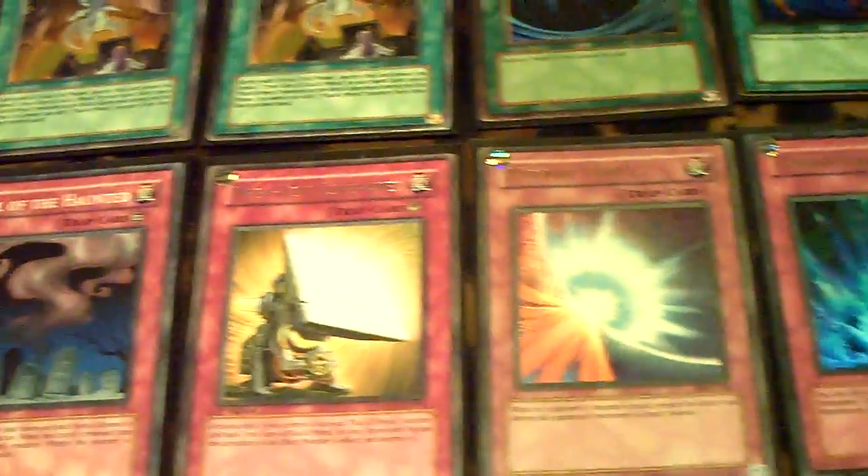And the Traps: Dust Tornado, two Bottomless, Solemn Judgment, Call of the Haunted, Negaton Core Panel, Mirror Force, Torrential, and Starlight Road.